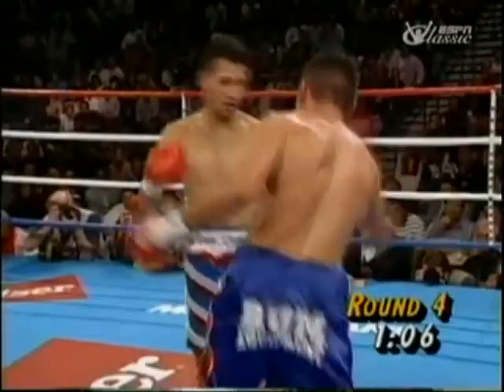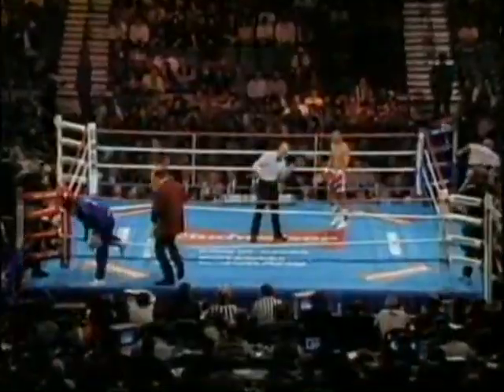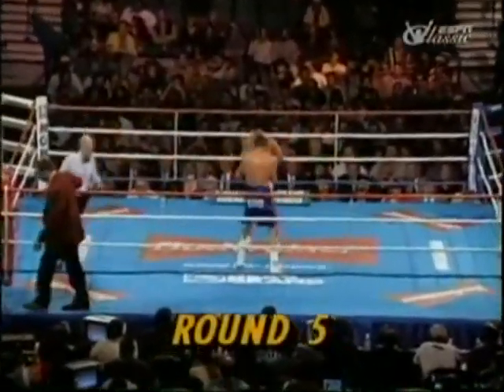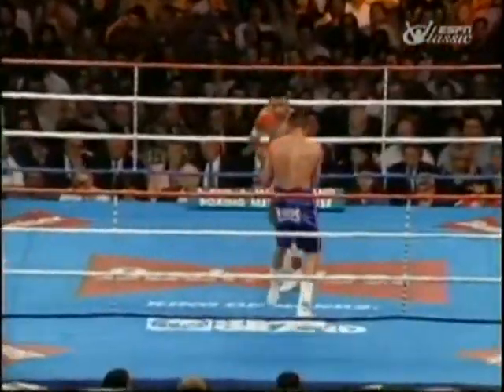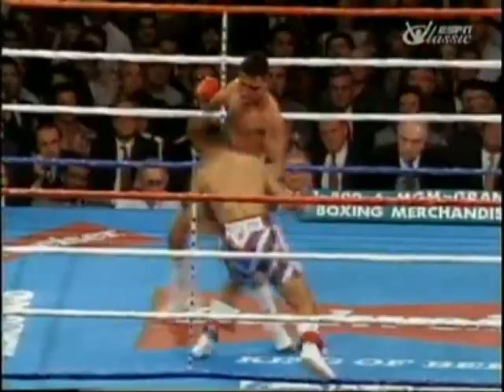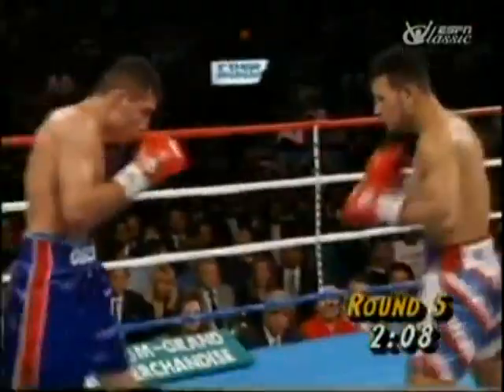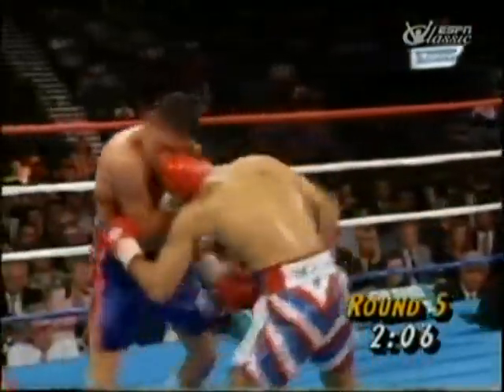Molina trying to take that strategy that Montell Griffin had, and there's Oscar De La Hoya coming on the attack now. Oscar putting on the combination, hurting Molina. Chuck Bodak is Oscar De La Hoya's cut man. De La Hoya now getting Molina in trouble — looking for one, can't put together the combo, needs to finish him.